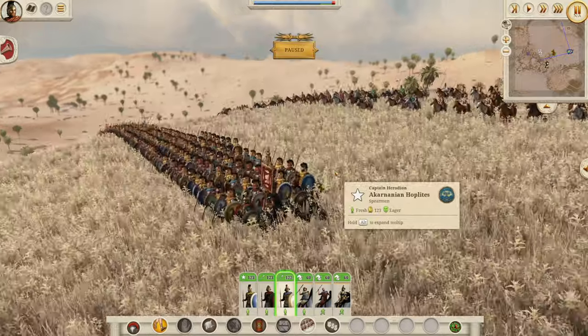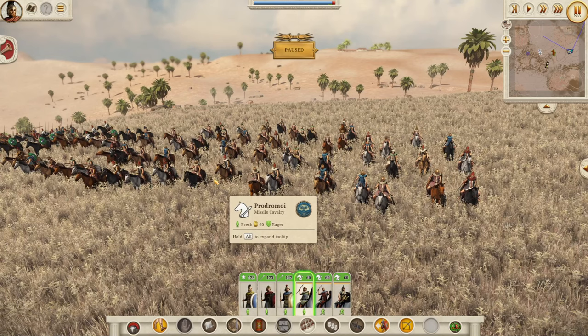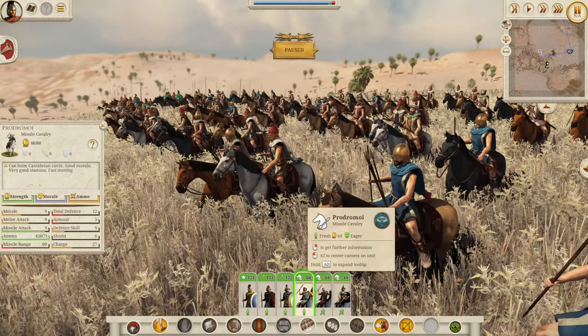We'll use cavalry as another example because it's nice and easy to show. With cavalry you've got missile cavalry, light cavalry, medium cavalry, heavy cavalry, elite cavalry, and cataphracts — so six tiers rather than five. We've got the standard Prodromoi down in that missile cavalry range. Not all javelin cavalry fit into the missile cavalry section, because if they're a medium or heavy javelin cavalry — like the Pontic heavy cavalry — they're going to be in one of those higher tiers rather than this low-tier javelin cavalry.